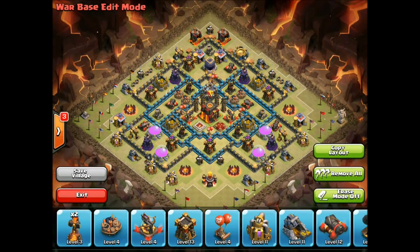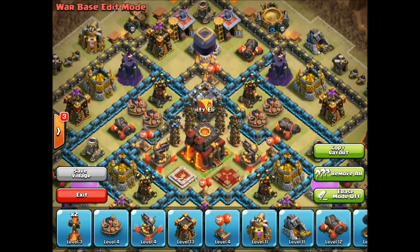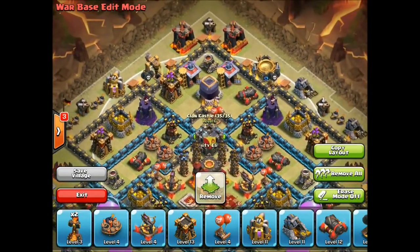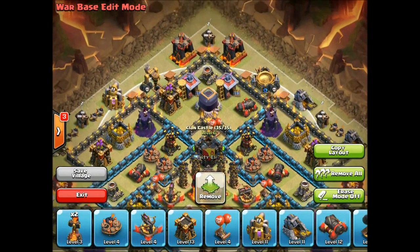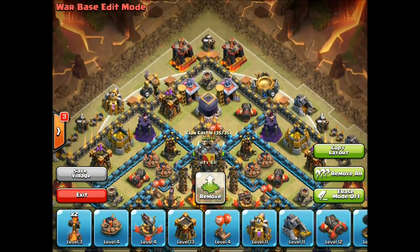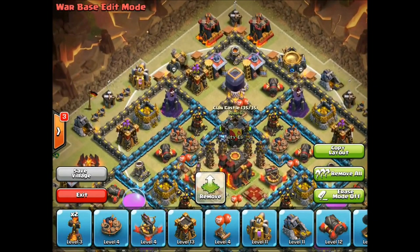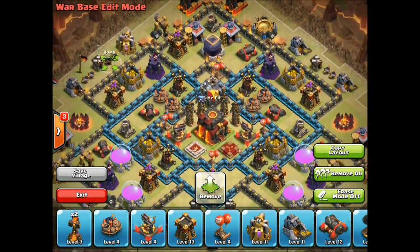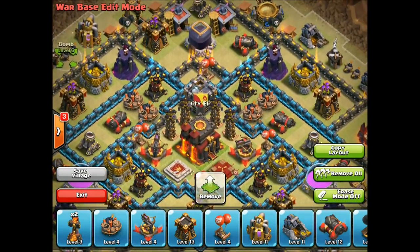Hey, what's up guys. I got a Town Hall 9 clan war design here for you today. At the bottom I have all the extra Town Hall 10 defenses still in my inventory. I got the idea for this design from my current Town Hall 10 clan war design — it looks a lot like this, just a little different. The main idea holds true: I'm using all my Teslas and all my giant bombs in the core. This works so well — people get into the core and all their wizards and witches just get shredded by the bombs, and everything else gets shot down by the Teslas really fast.